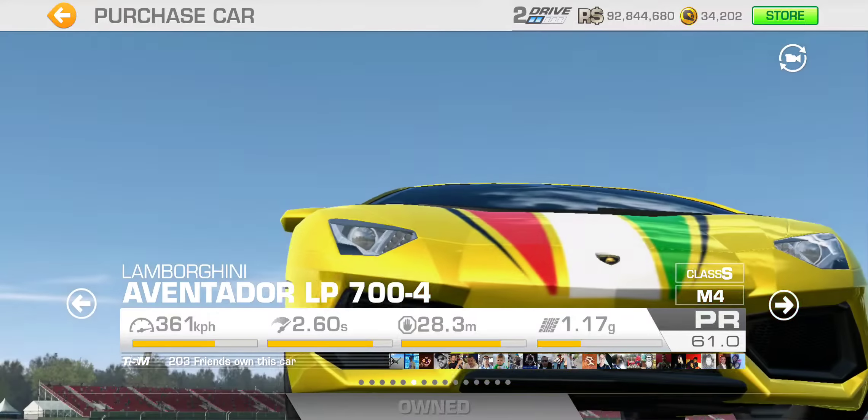They've also added more events to the event archives. Overall, lots of Ferraris as usual, lots of limited time series, and it seems like track day events have almost officially replaced special events — at least for now. Version 7.5 is available on both iOS and Android, so go download it, win some gold and cars, and race on!